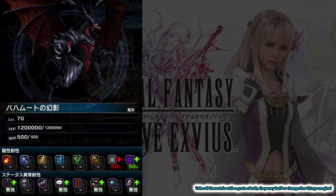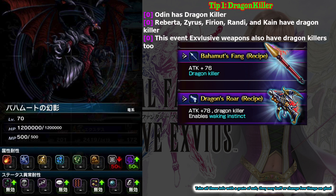As you can see, Bahamut has 1.2 million health on the Japan version — they will probably make it 1.5 or even double it. The first tip is Dragon Killer. Bahamut is Dragon type, so Dragon Killer will be useful for this battle. This means Virion and Randy will be very useful again for this event because they give an insane boost against Dragon type enemies.